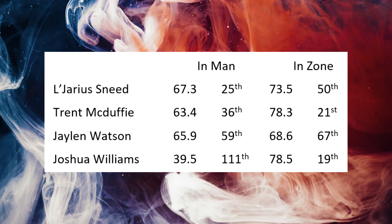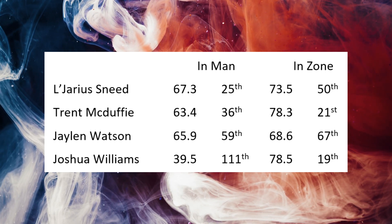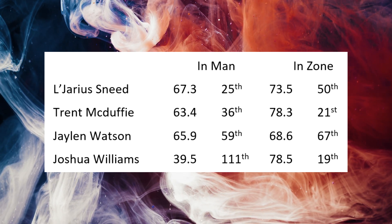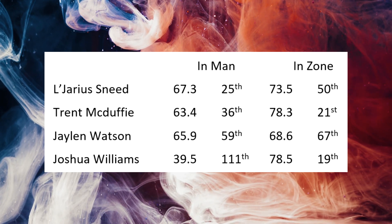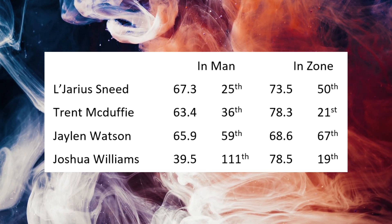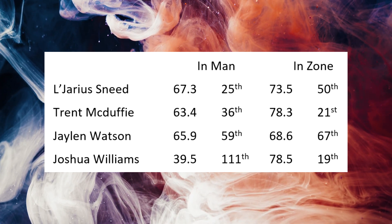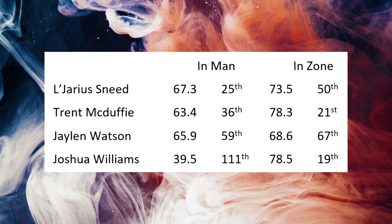You also have Jalen Watson, who has been kind of okay at both man and zone. And then Joshua Williams, who has the weirdest splits out of maybe any player in football — he is legitimately one of the worst corners in football when playing man, but legitimately one of the best when playing zone. So make sure you don't put him one-on-one with A.J. Brown. Sneed would be the guy you'd assume gets that assignment if he can go; if not, it'll probably be Jalen Watson.